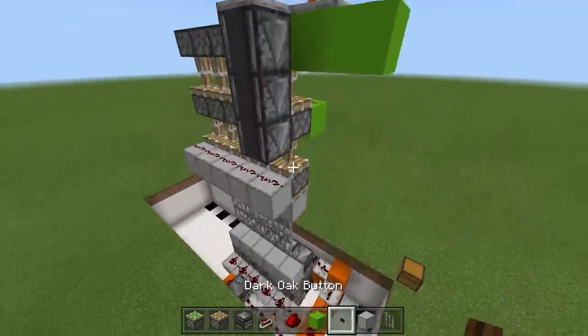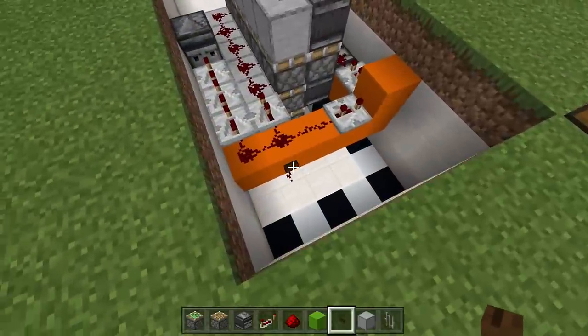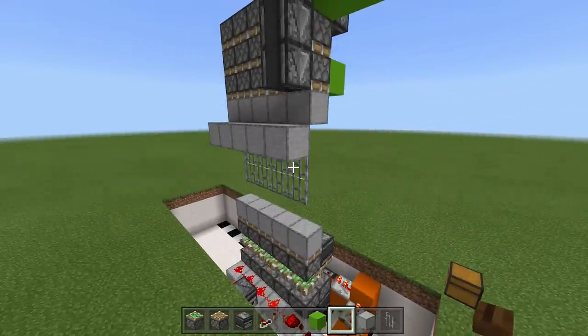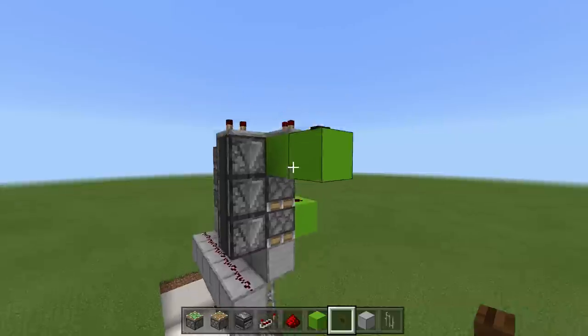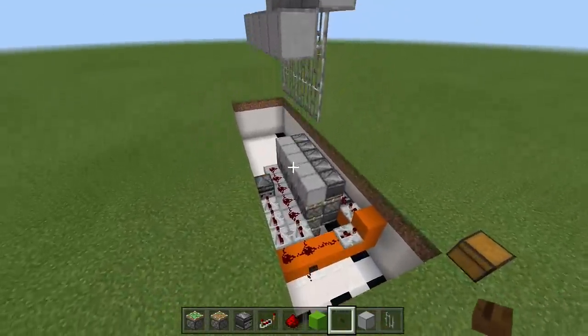Place a button here just to test it out. Click the button — as you can see the gate completely closes. When we click the button down here the gate will completely open up. Now all we have to do is hook these two together off our T flip-flop and everything should be working.